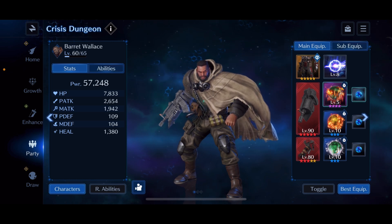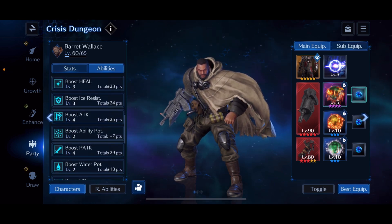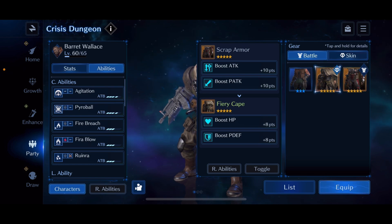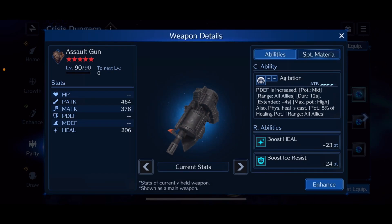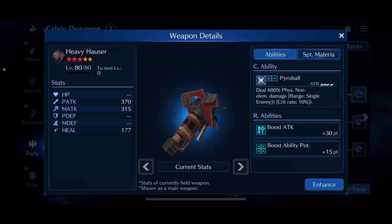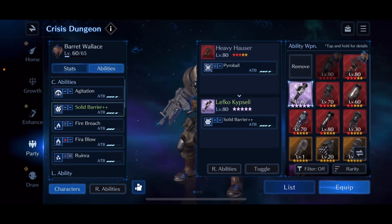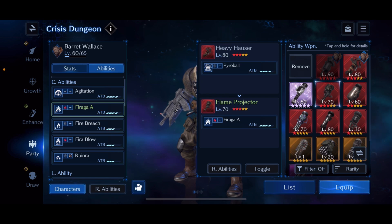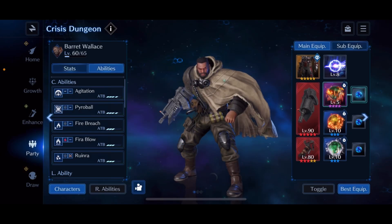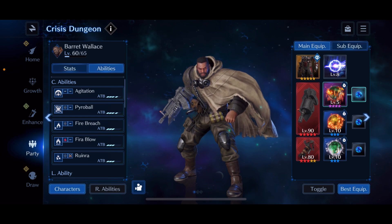Barrett is sitting at 7.8k HP and 2.6k physical attack. For main equips I'm running him the Scrap Armor for attack and defense. In the first weapon slot I have the Assault Gun, which raises physical defense for the entire team — I really love that weapon. In the second slot is the Heavy Hauser for physical elemental damage. You could also run the Flame Projector or the Lefko Kipselli. For his limit break I'm running Mind Blow so I can take the Night Bloom from Aerith and bump it up to high tier. He also has a Fire Breach.